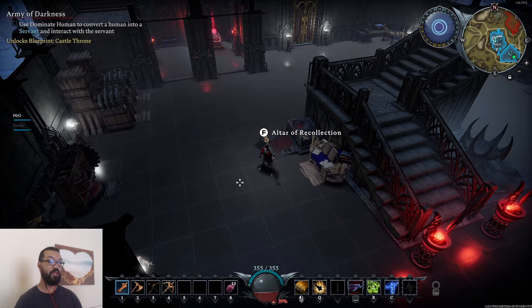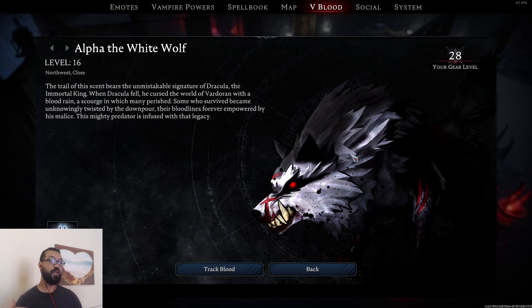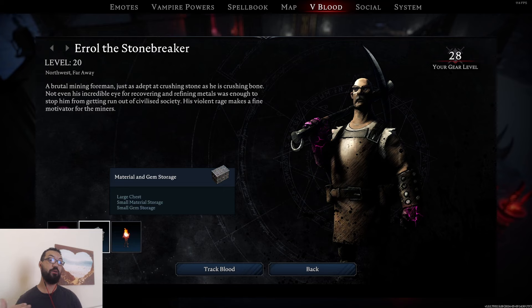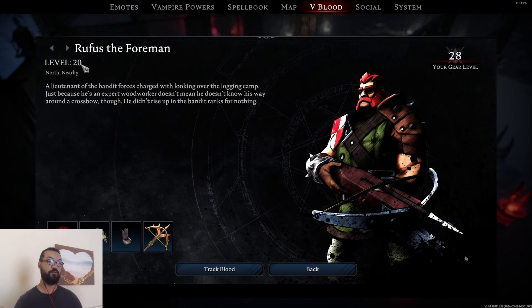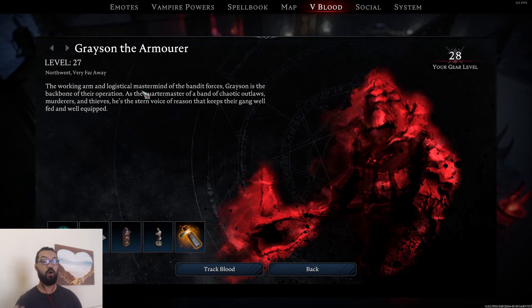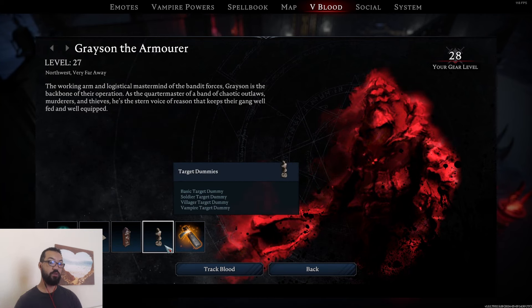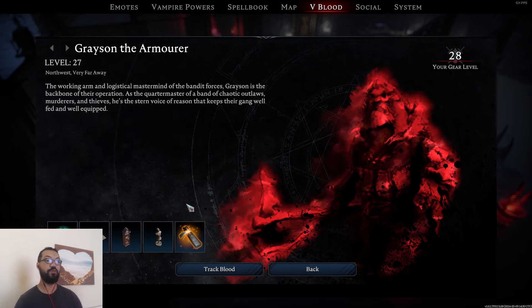You have this V Blood system. What you do is go out and track the blood of these more powerful mobs — they are level-based, so you've got level 16 and then several level 20s. Each time you kill one of these you unlock new stuff — new spells and new items to craft. The next one we're going to kill is Grayson the Armorer, and it will unlock a new spell in the illusion tree, new types of floor, and new materials that we can then craft ourselves.